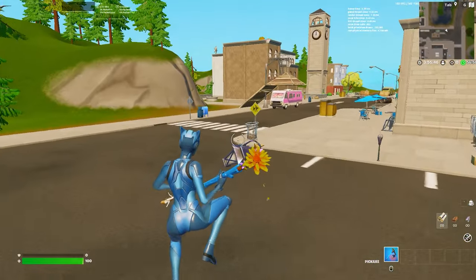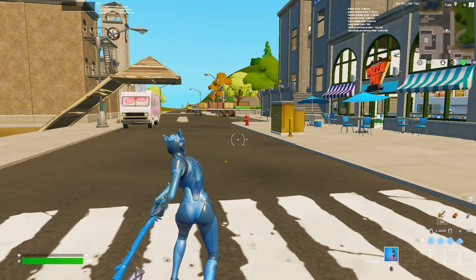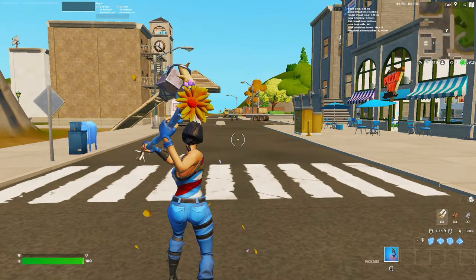First skin that came to my mind was the Blue Lynx — goes absolutely perfect with this pickaxe, matches the colors almost exact. A sleeper pick definitely goes for the Star-Spangled Ranger. I don't know why, but this pickaxe just looks so sick with it.